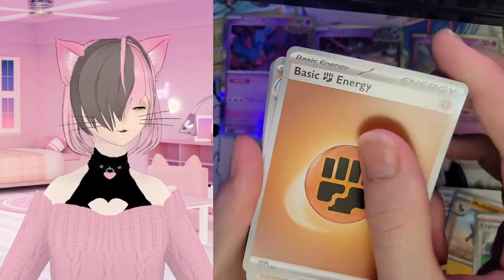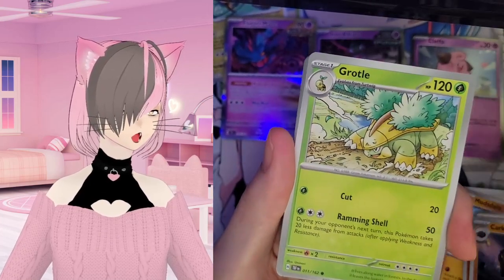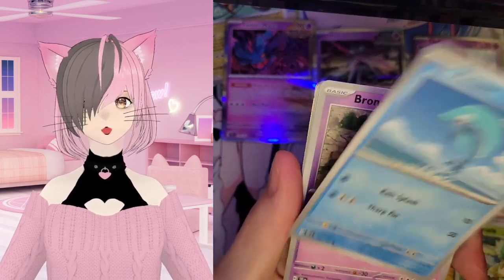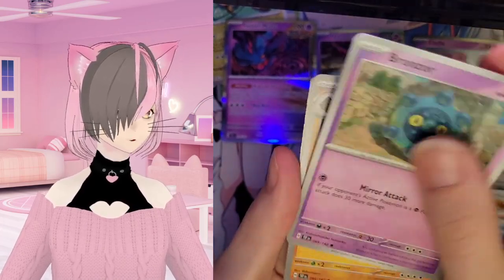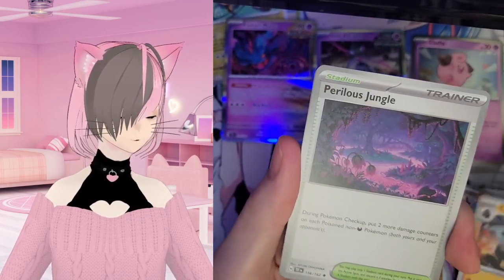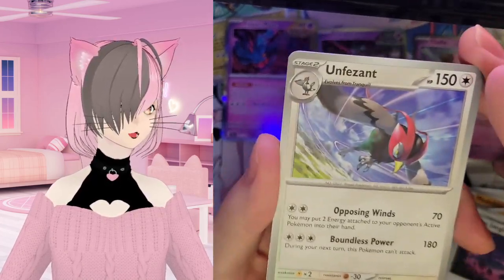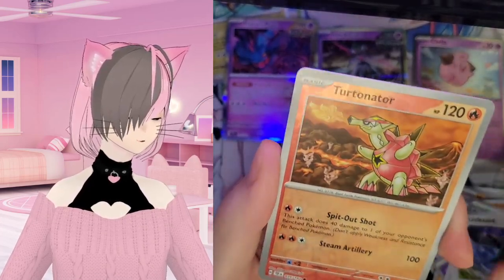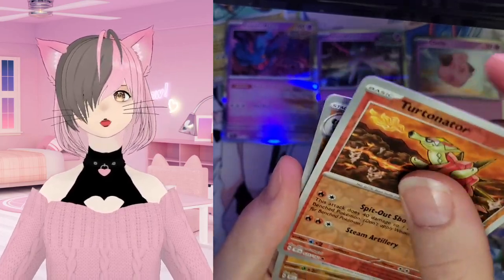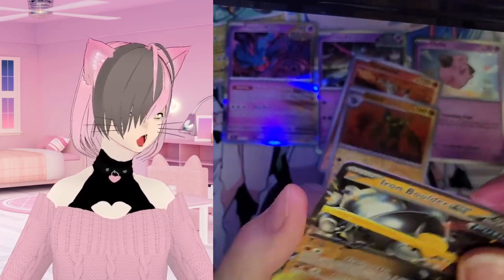Basic energy Fighting, we have a Sableye, Rotom, Finizen — it's a dolphin — Bronzor, Coastal Cove, Perilous Jungle, Unfezant — we've got a reverse holo Turtwig, a fire turtle — Golurk is another one.